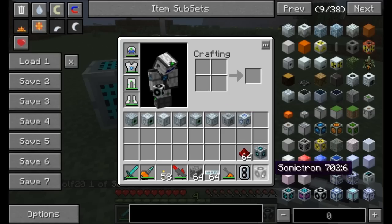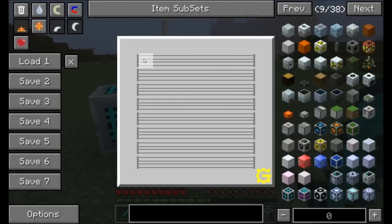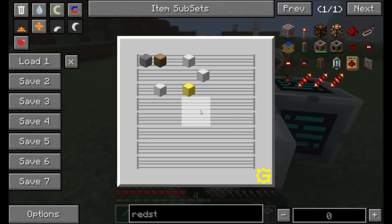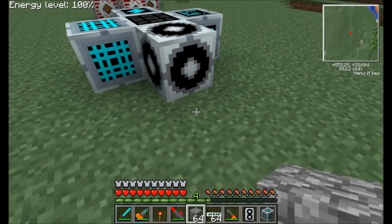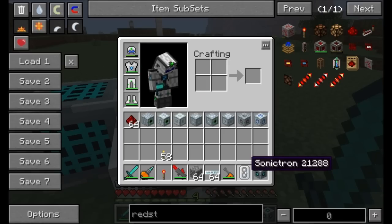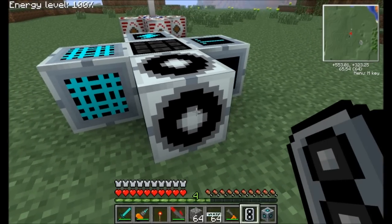Next up, we've got the SonicTron — a pretty neat little device. It allows you to play music. You can kind of set whatever you want in the interface and do all kinds of crazy stuff to play music. Go ahead and play with the interface to see what kind of blocks make what kind of sounds, and then just apply a redstone signal for it to play. You can even get yourself a portable SonicTron that, if you sneak right-click, will go ahead and store the data on that thing.